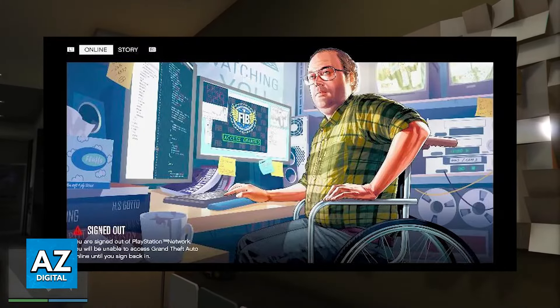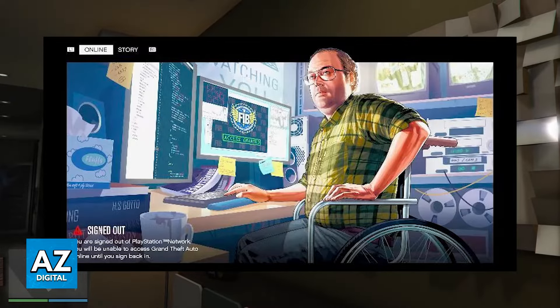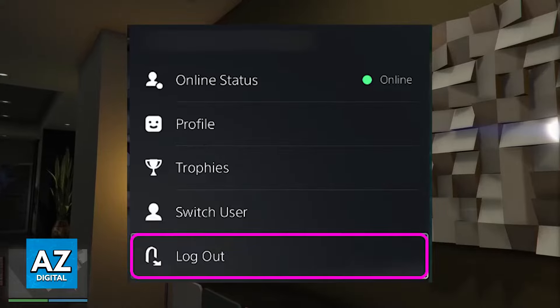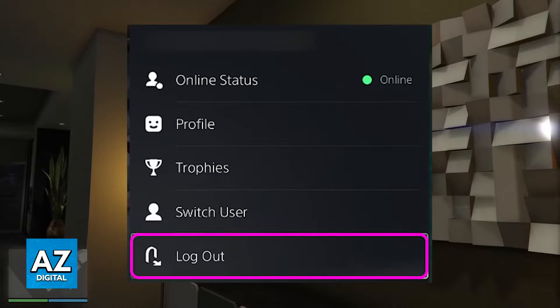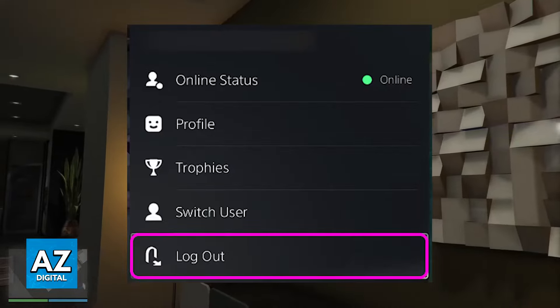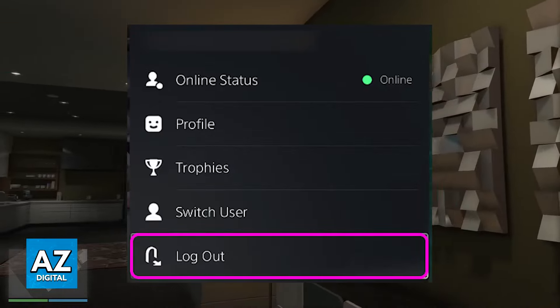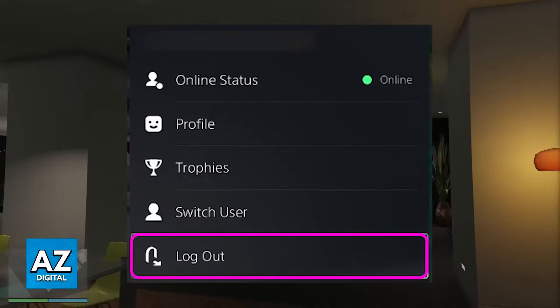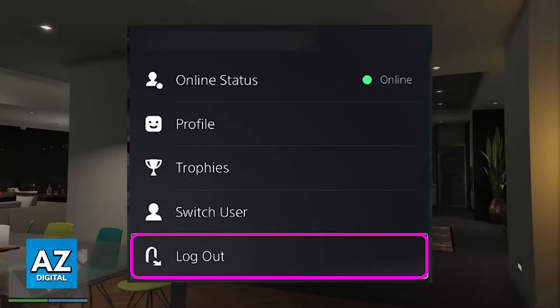you might be wondering why this happens and if there is anything that you can do on your end to fix this. The most obvious thing is to double check to see if you are still signed into the account. You can go over to your console settings and see if the connection is established, and as long as you have a connection established, you should be able to open any game including GTA Online.